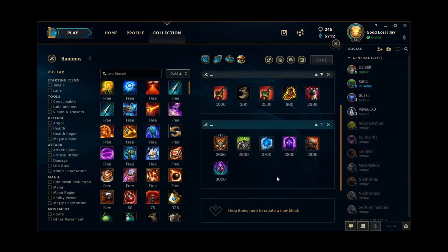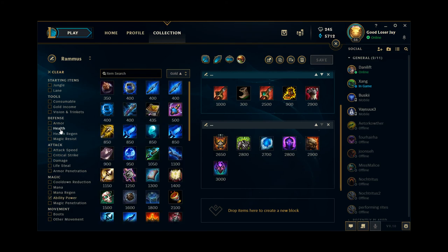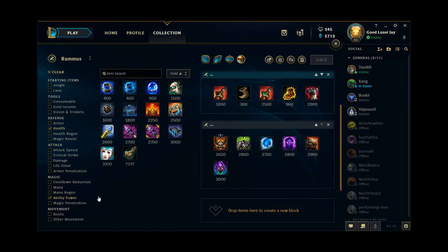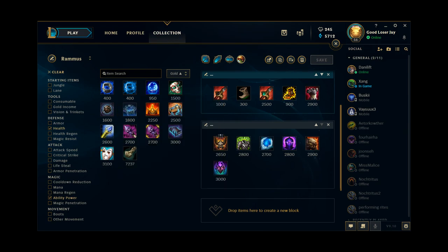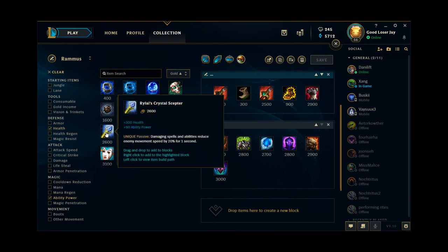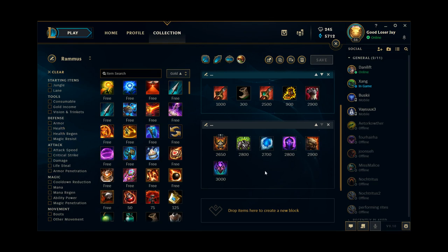Those are essentially the options that you have for Rammus, and I think that about covers it all. If you want to be super creative in normal games, you can try stuff like Rylai's and Liandry's — funny detail is that if you have your W activated and people auto attack you, they actually get slowed from Rylai's and of course the damage from Liandry's applies. I've tried this before in normal games and I find it downright hilarious. It's a very fun build, but I'm not sure if you want to carry it into high elo ranked games.